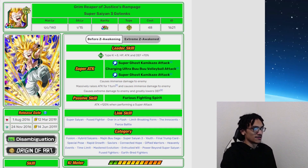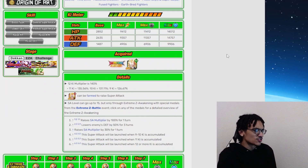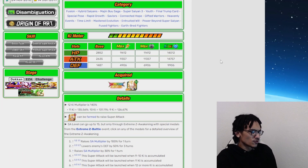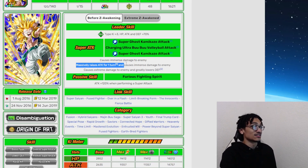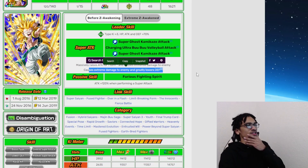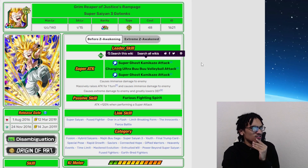Going back to Tech Super Saiyan 3 Gotenks — I think that him during the LitaSkill slash Dokkan event meta was fine. He was one of those unique units where he had different super attack animations for each specific amount of ki. For his 9 through 10 ki he would get the Super Ghost Kamikaze attack — still an immense. For his 11 ki, he would do the Charging Ultra Boo Boo Volleyball attack. He gains 100% attack one turn and then does extreme damage and greatly lowers defense.